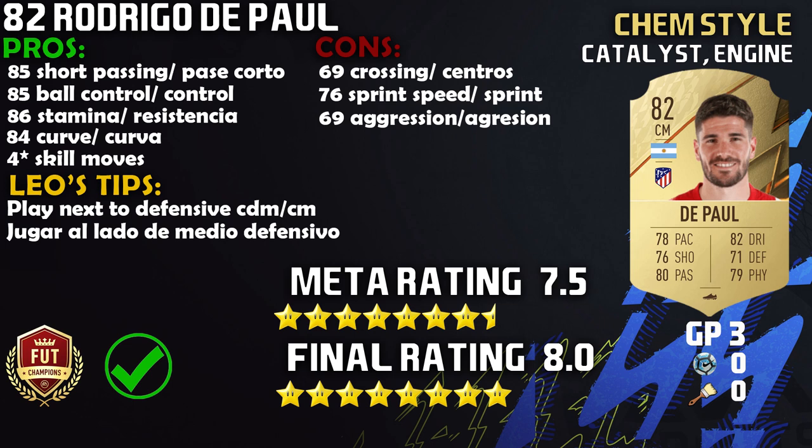Second review of the day completed, and the perfect link to Angel Correa — that is 82-rated Rodrigo de Paul. What a card in the midfield, and the perfect starter midfield card for La Liga Santander, especially if you want an easy link to Angelito Correa, Joao Felix, Griezmann, or even Luis Suarez. On to the pros: number one is the 85 short passing — that is the best feature on this card, his passing is insane, expect a lot of through balls. Another pro I really liked was the 85 ball control — he is a dribbling maestro, combined with the four-star skills. The 86 stamina is great — he will last through the whole game, saving a sub for another position. And the 84 curve as well.